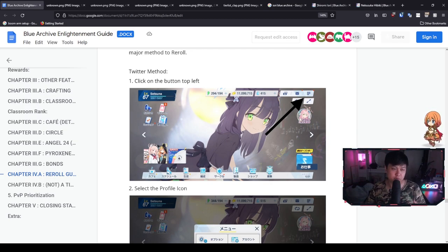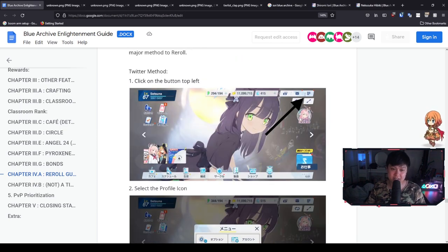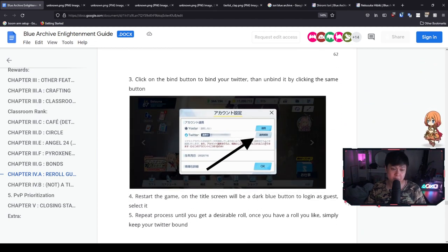This is probably the most straightforward method. Blue Archive unfortunately doesn't have a way to naturally re-roll. However, this Twitter method is pretty close. After you've screwed up your account and didn't get your Iori or Haruna or whoever, you're going to click the button on the top right — that's your settings button. Clicking on this brings up a bunch of menus. Then we're going to click onto the profile icon, bind to a Twitter account, and then unbind it by clicking the same button.